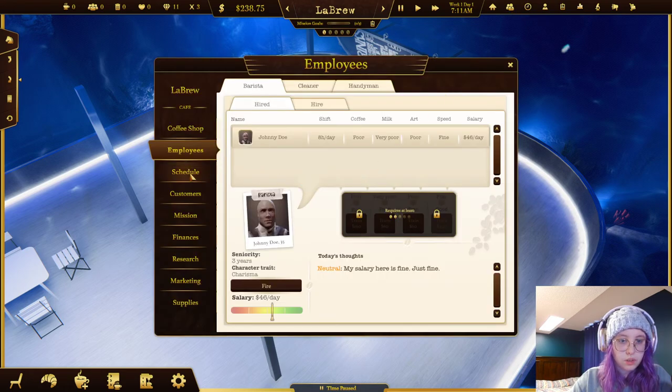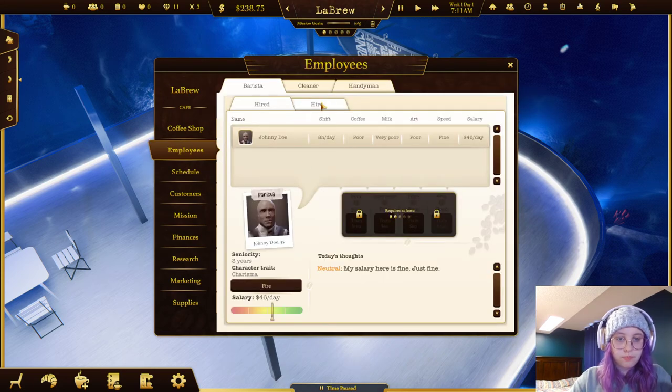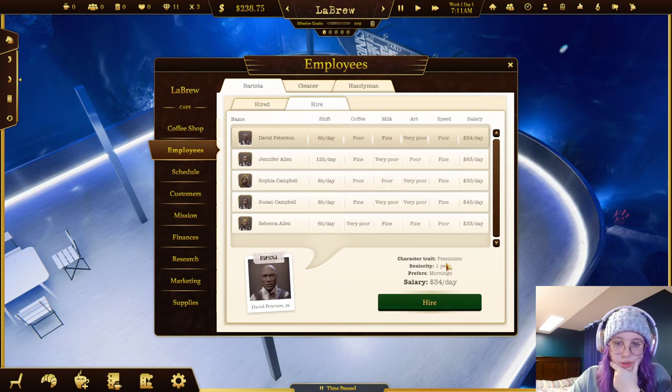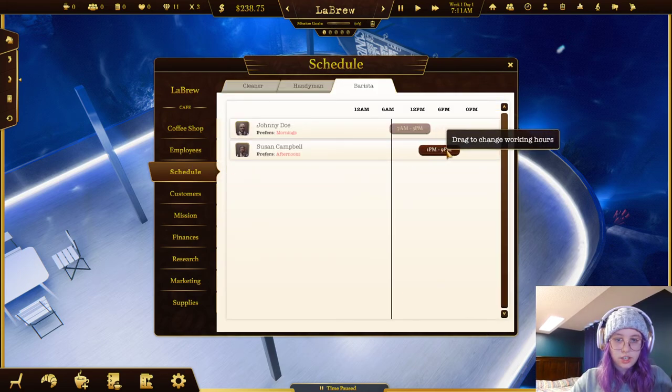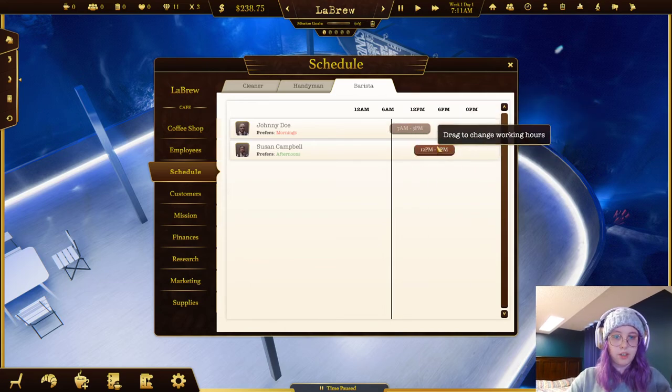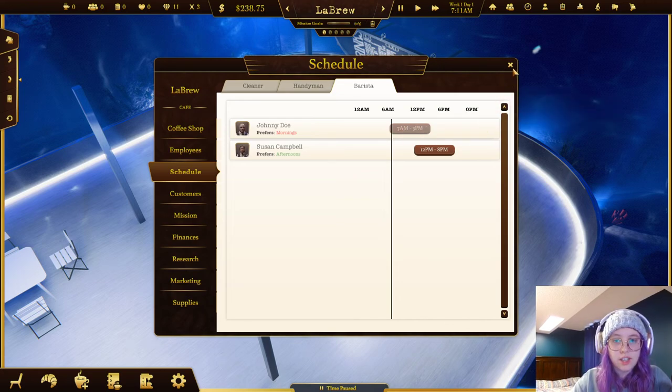The other thing I need to do is check employee schedules. This one prefers mornings, so we'll have to change his shift eventually. Let's find someone who wants to work in the afternoon. They're 83 a day - no way. What about evenings at 33? Let's hire Susan and change her shift to noon, then we'll change his shift later. Unfortunately you can't change the schedule while they're already at work, which makes sense.